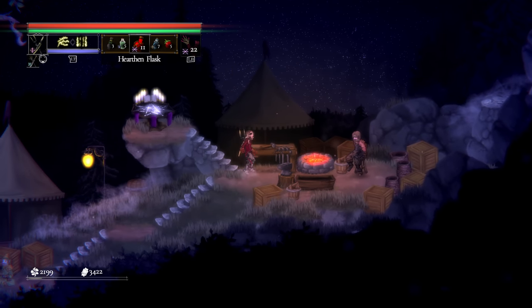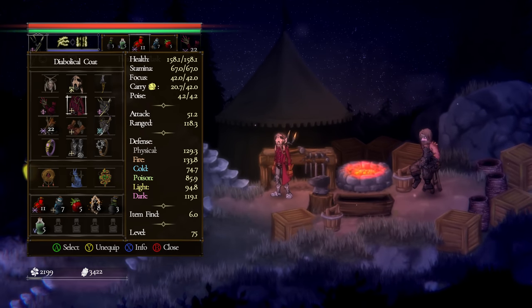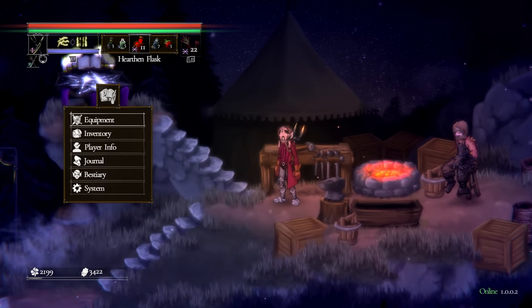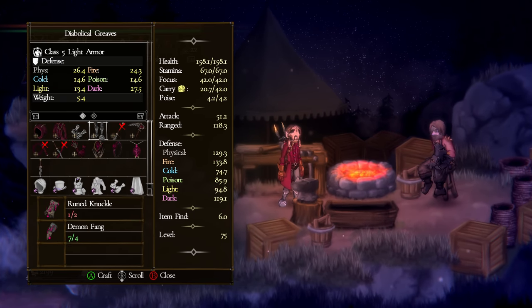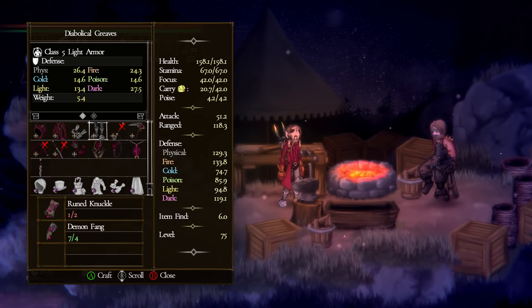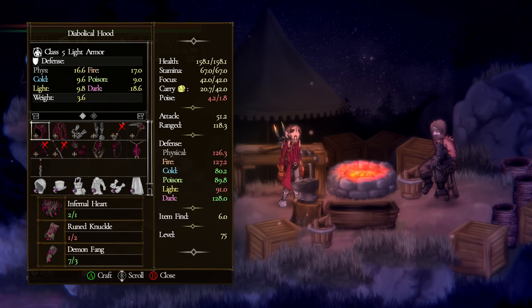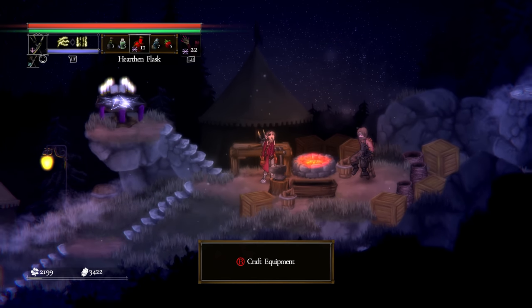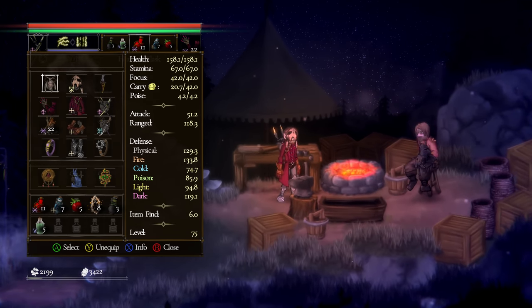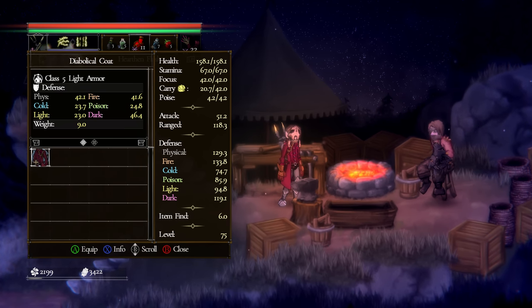What is happening y'all? Welcome on back. We are upgraded and ready to go. Diabolical Coat, Diabolical Greaves - ran out of materials before I could make the full set, but all I need are some runed knuckles. Four runed knuckles will be enough to get me the helm as well as the gloves, and obviously the mask is out there somewhere, so I'm trying to hold out for that. Big, big defensive improvements.